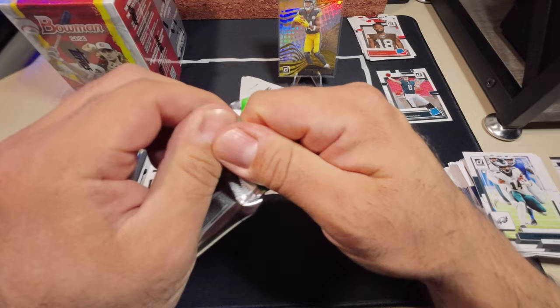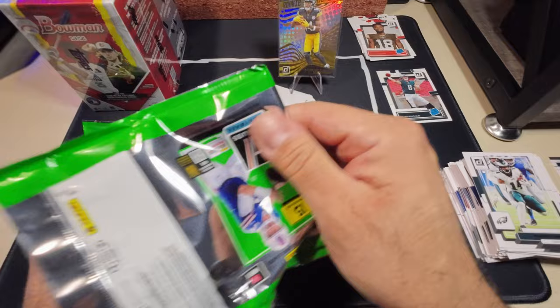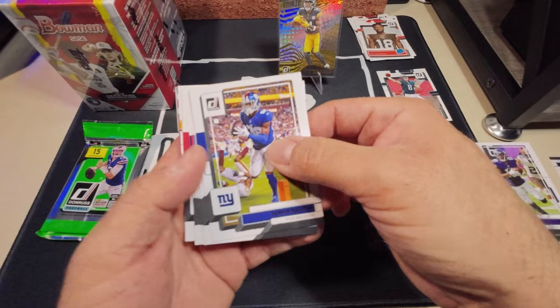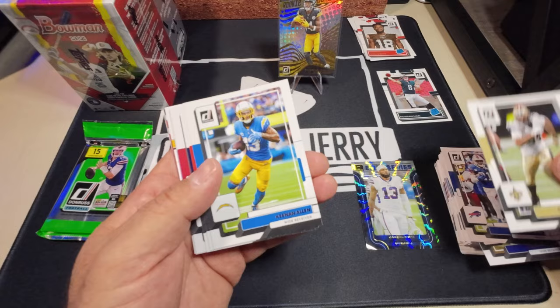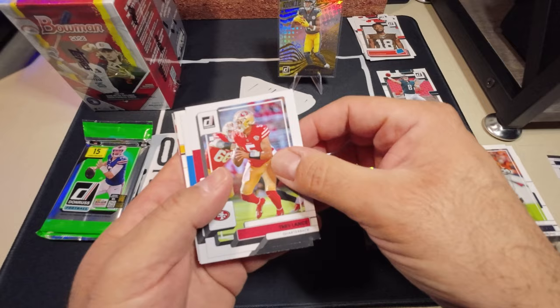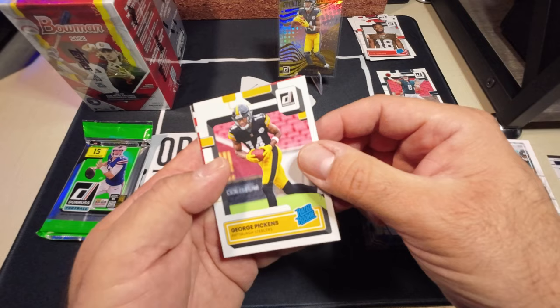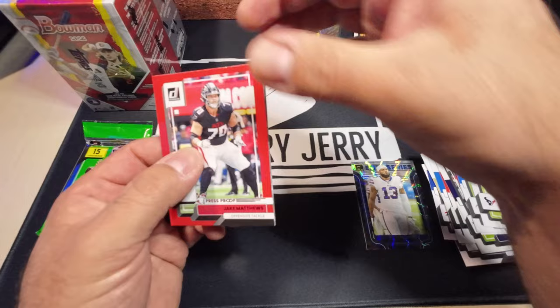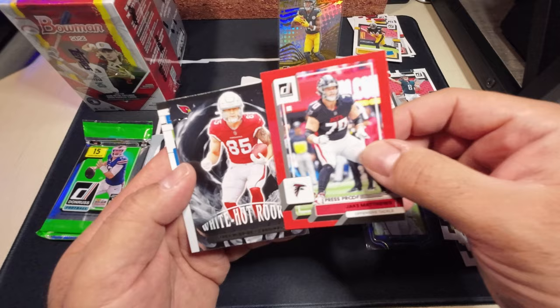All I had to do was mention it! Let me go ahead and mention that I haven't pulled an auto, haven't pulled a downtown. Hmm, I can definitely see a strange card in there but I think it's just a normal parallel or insert. It's going to be a Trey Lance. And look at that — a nice George Pickens rated rookie! Red press proof Jake Matthews and White Hot Rookies Trey McBride.